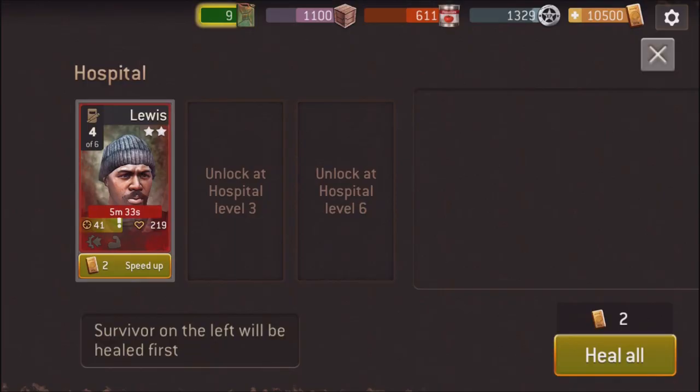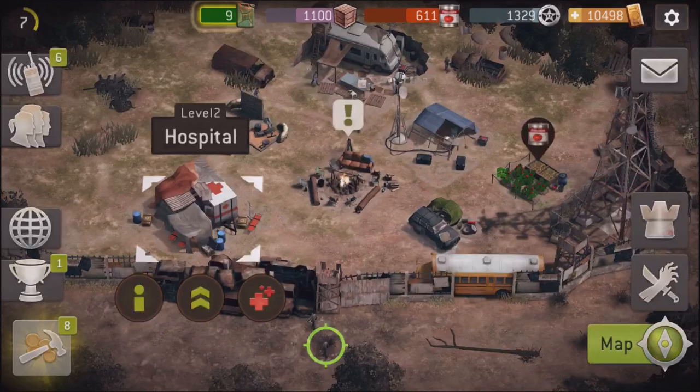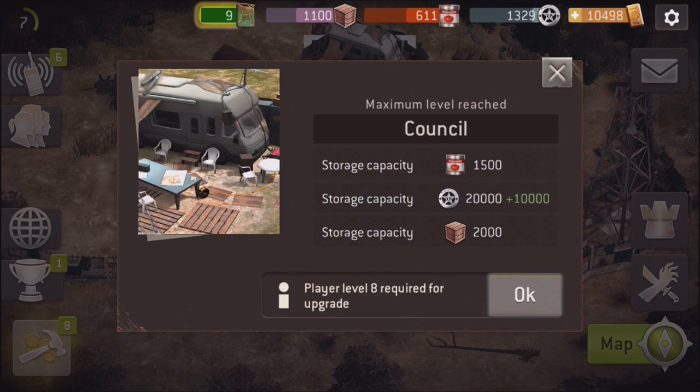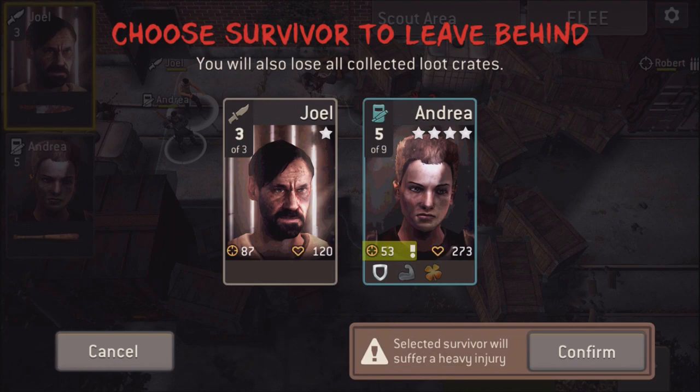This game is a top-down strategy game in the same vein of a lot of games that I grew up with and some games that I've played more recently. It has story mode, it has side missions as well, and it has a PvP mode. I'm going to talk today mainly about the story mission and the PvP aspect of this game. I should mention that this is a free to play game — you can play this on Android and iOS.